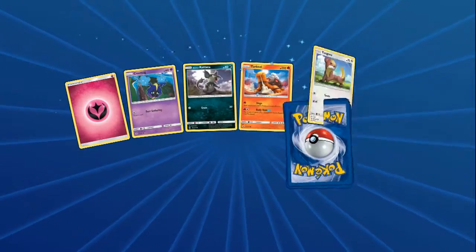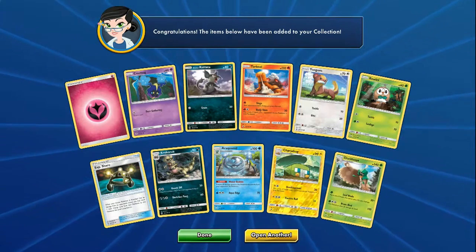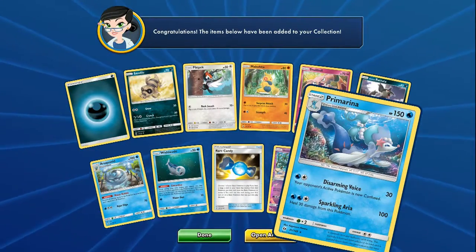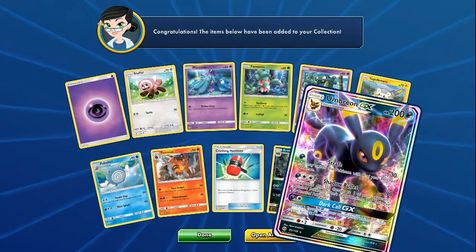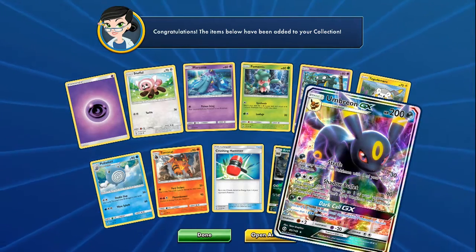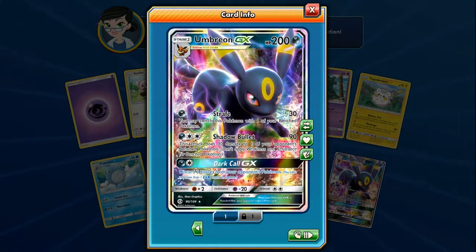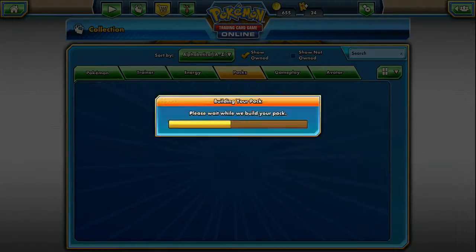We got a couple more packs left, hoping for that Secret Rare Ultra Ball. A Charjabug, a Decidueye non-Holo - he would have looked cool as a Holo instead of Incineroar and Primarina as well. A Reverse Holo Grimer and a Primarina - I've pulled four Primarinas so far, that's the most single rare pulled from all these packs. A Reverse Holo Croagunk, and there it is - the Umbreon GX I wanted! That is dope! Strafe searches your Pokemon and Shadow Bullet does 90 damage and discards two energy from your opponent's Pokemon. Dark Hall GX costs double colorless and one dark energy - does 90, could take hits.